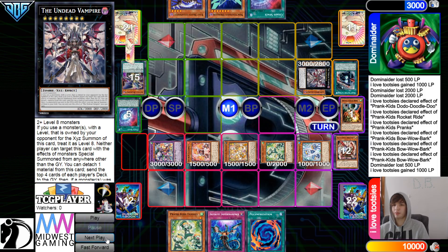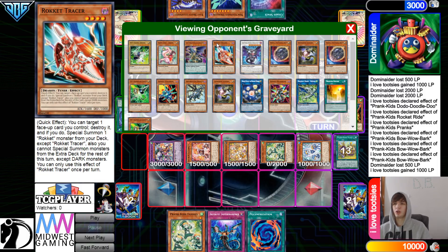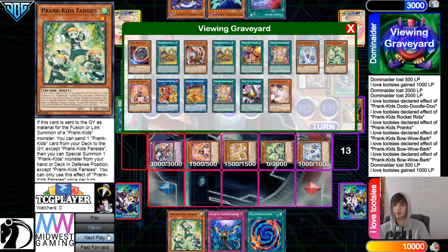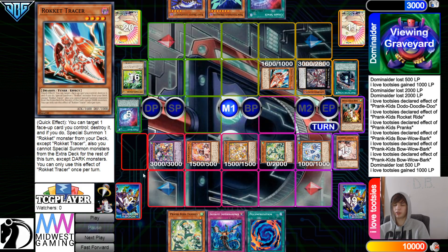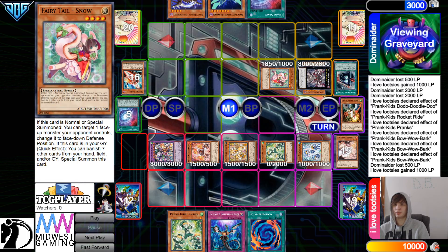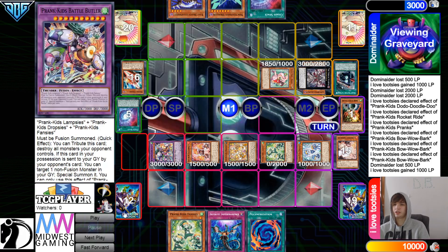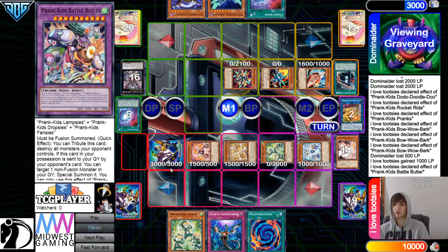Now they're gonna go for Vampire. Vampire Effect goes through. We can tell they played another target by how long they took to actually search out Levy. So we see Emperor, Snow, Tracer, Driver 2, another Light — these are some really good mills. Then they mill, go ahead and mill these, and then they're just gonna bring out the Tracer off of the Vampire. But they're actually gonna bring out Snow, which makes more sense, because they're gonna Snow on Battle Butler.